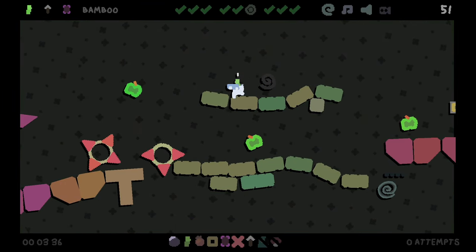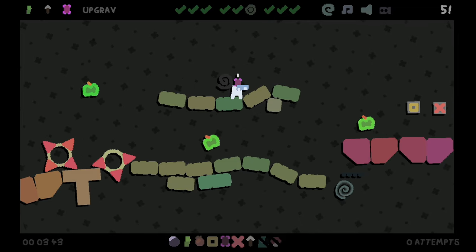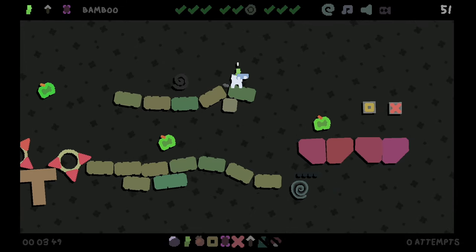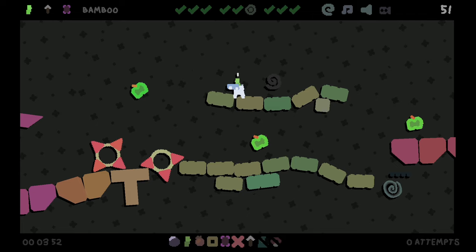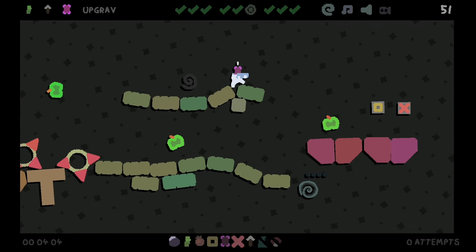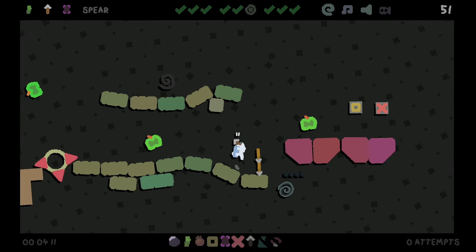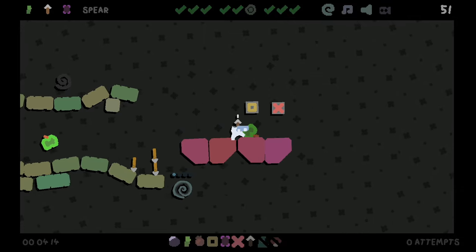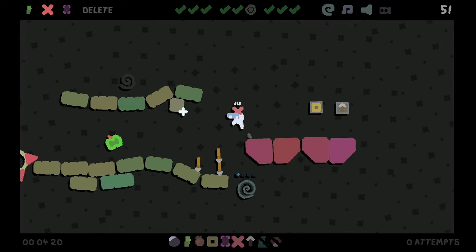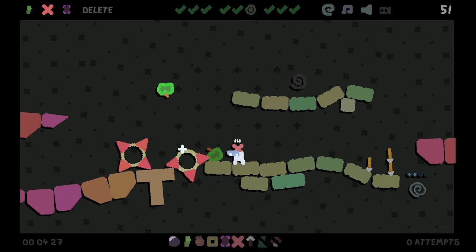Run the final level - zero attempts. We've got box. We need to come back this way. We have box and delete - delete could be huge. I'm going to go over here. I need bamboo to get up. I don't need upgrab anywhere here. Maybe I put a spear here, and that will let us get back if we need to. I'm going to put the spear away.